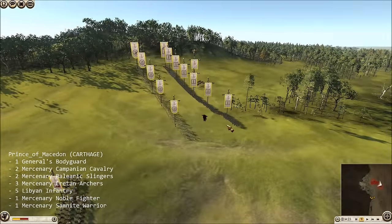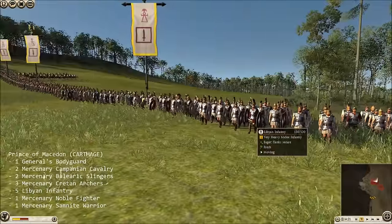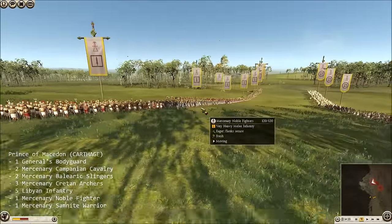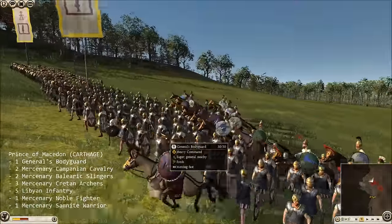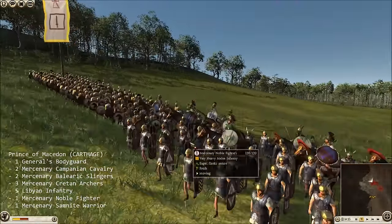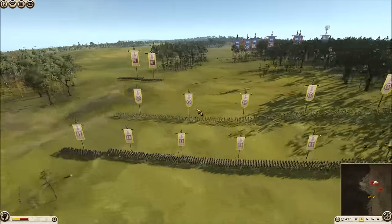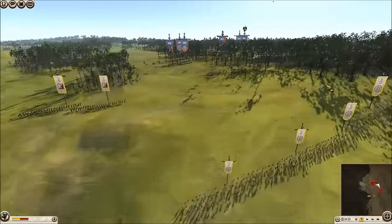Now as for my melee force, the bulk of my melee are these Libyan Infantry Swordsmen here, and I got five of them. But then I have an elite unit over here - this Mercenary Noble Fighter. They are extremely expensive, over 1,200 funds or something along those lines. Then I got a Mercenary Sam Knight Warrior. So that is my army composition. If I miss something, just look at the army composition listing and you can see all the troops that I bought.